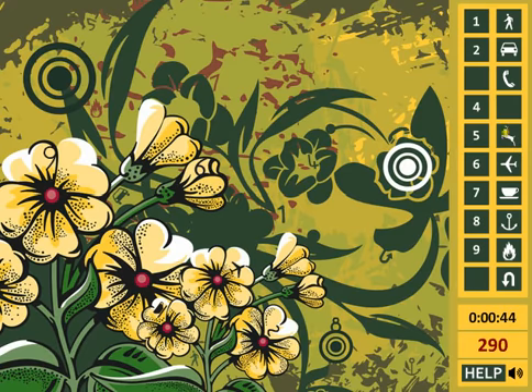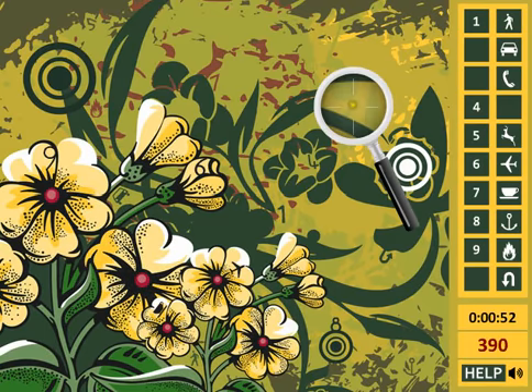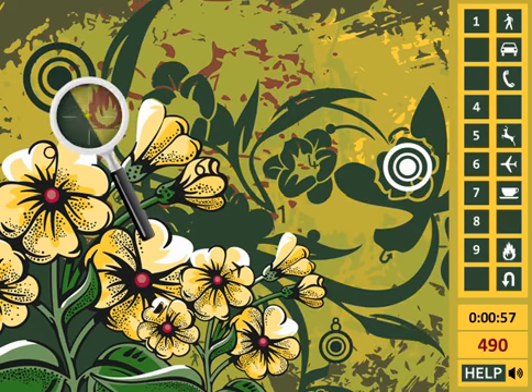Here on the right-hand side, you've got a menu that tells you which items are still left and what you still have to find. Once you do locate something, click the mouse and that will allow you to mark the object that you've just found.